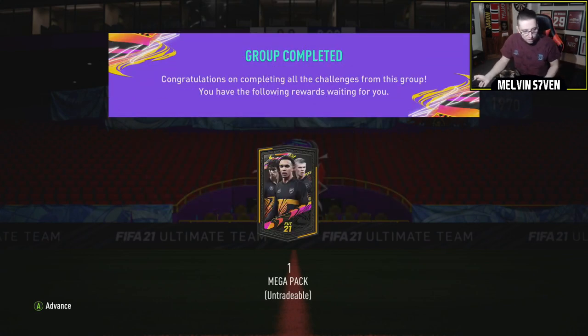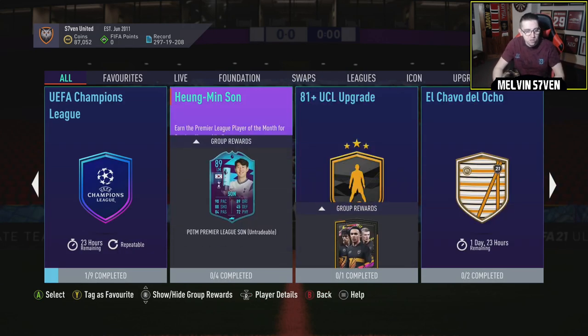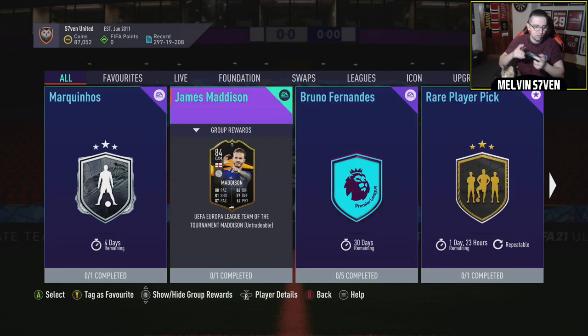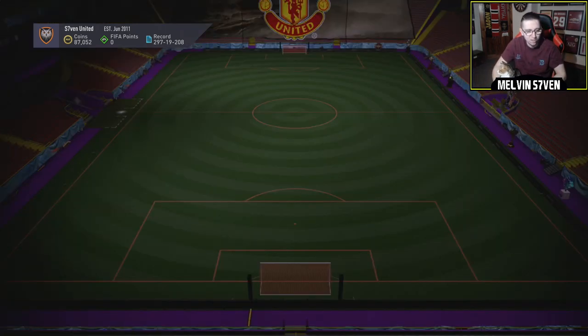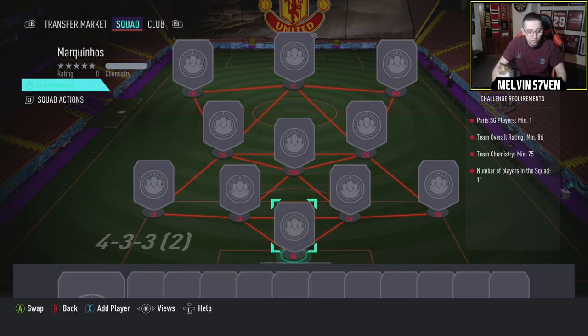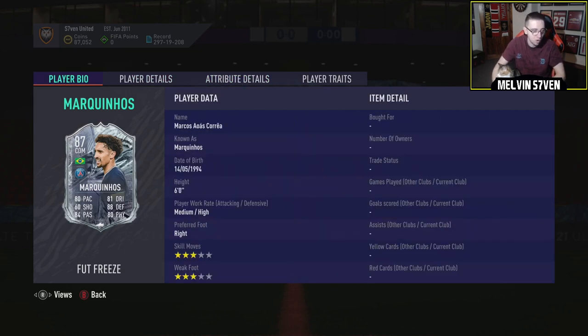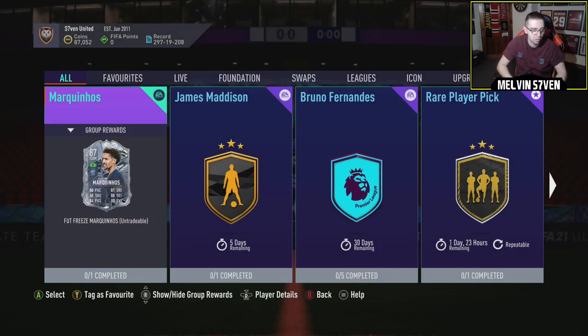I hate that it's untradeable, but we all know what EA is like. It's not too bad — well it is because it's untradeable — but Marquinhos, I believe it's an 86 rated squad. It's pretty decent to be fair. He's a CDM, his stats don't look too bad. You've got medium-high which is good for a CDM. He's got 5 stats that are 80 or higher. Pretty good defending, physical across the board, stamina is a little bit eh. But it's not a bad card for about 100 to 120k.